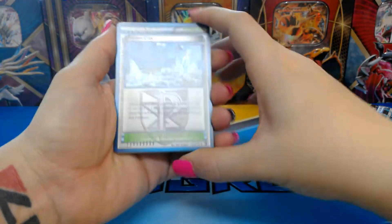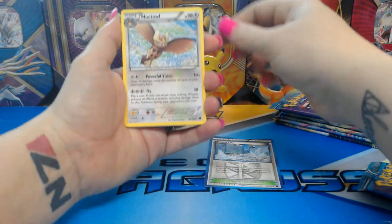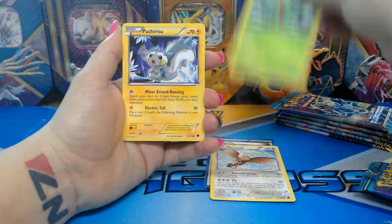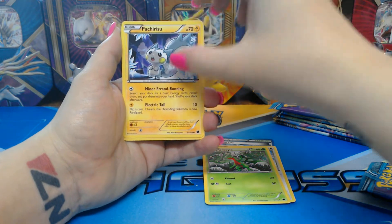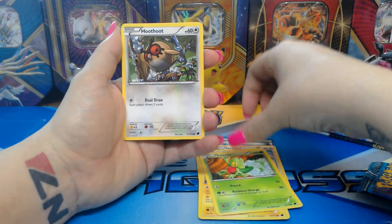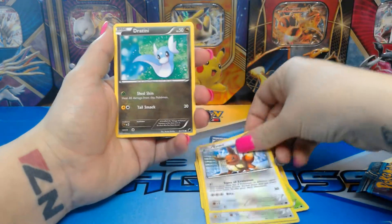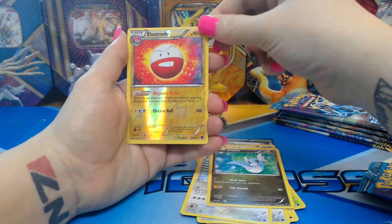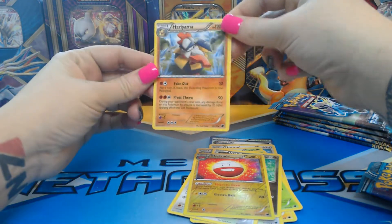Alright, here goes. First we have a trainer — it's the Frozen City. Next we have a Noctowl, Grubbin, Pachirisu — it's a little squirrel, kind of cute — Treecko, Hoot-Hoot, Eevee, Dratini, a reverse holo Electrode — that's kind of sweet — and a Hariyama as the rare.